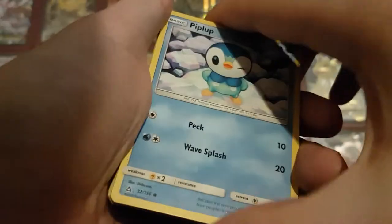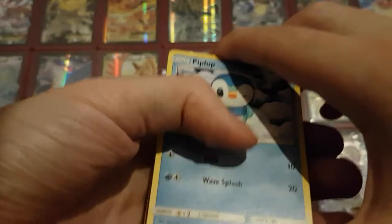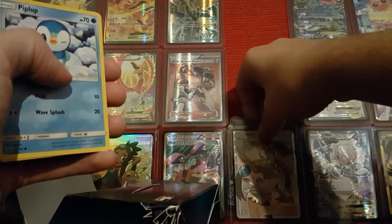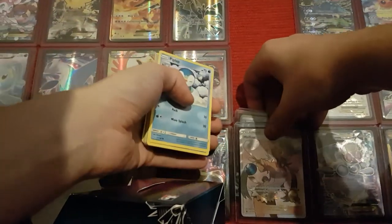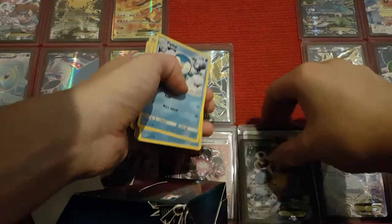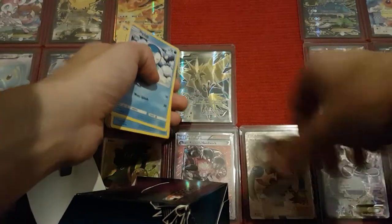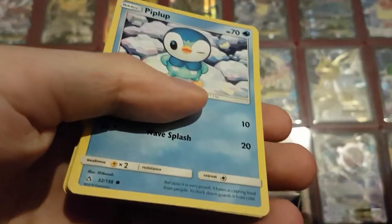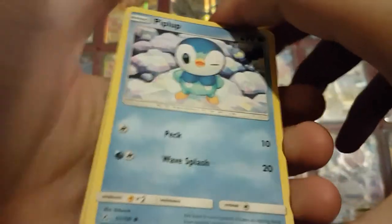Along with the promo we got a little 22-card pack thing which you use to make your deck with. These pre-made decks for the Ultra Prism set have some really good cards in there. We have a Piplup — got three of them — and a different kind of Piplup as well.